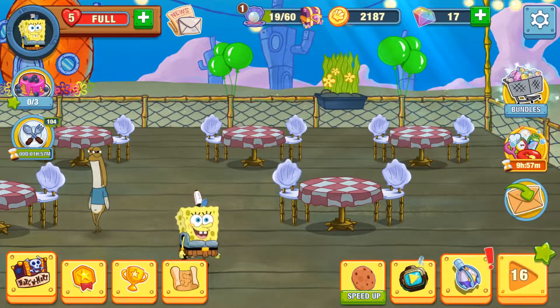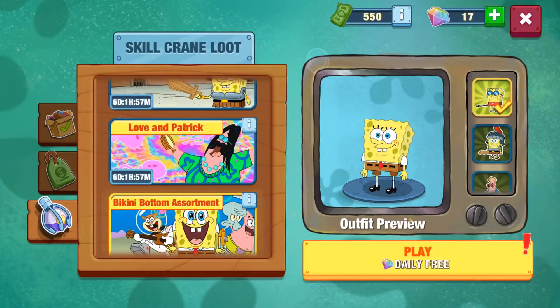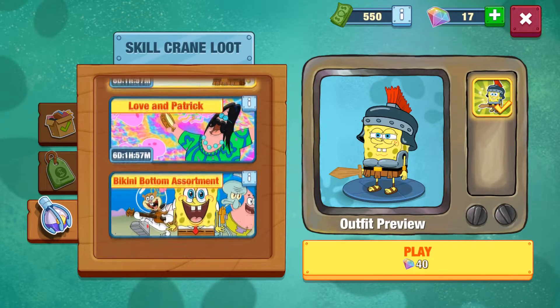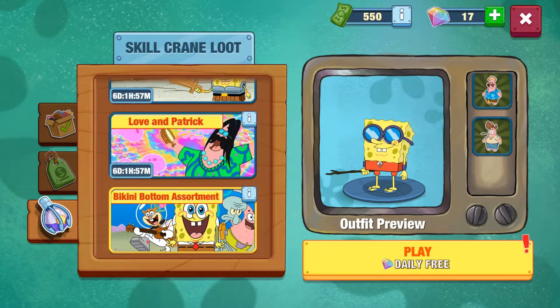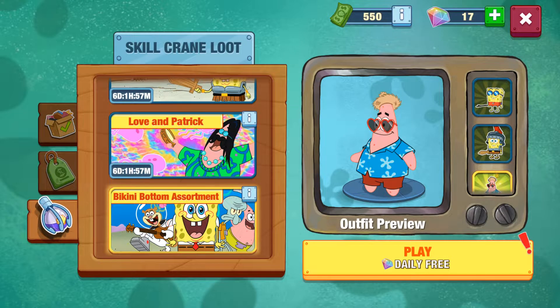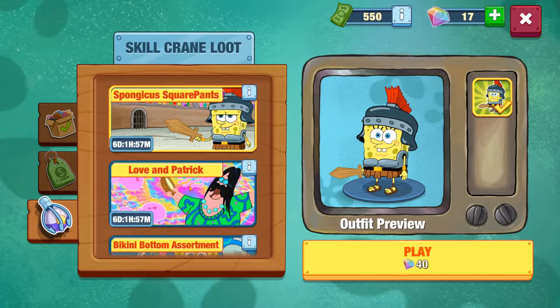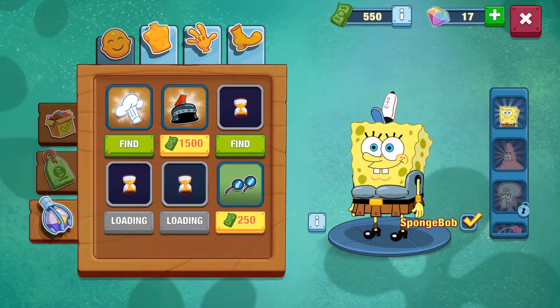Now let's find the gacha. You get one daily free pull based on the banner — this looks like a standard one that's always available. It shows the rates right here. There's no legendary rarity in the basic banner, but you can get characters and various rarities. I didn't know you could pull characters as well. I don't think the costumes actually do anything — it looks like they're legitimately just cosmetics, which is a nice thing. These pulls are super expensive so I'd recommend focusing on upgrades first.